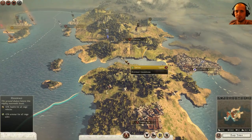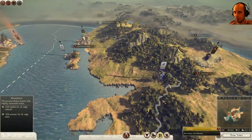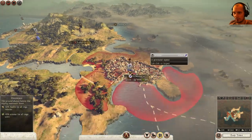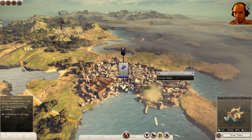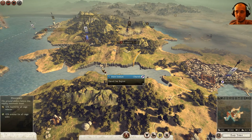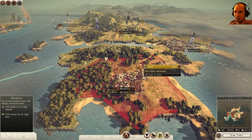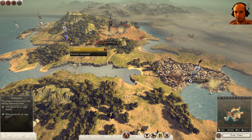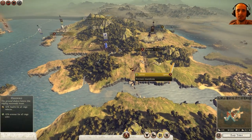All right guys, I'm going to have to end it here for this playthrough. But I think what we're going to do is do a sneak attack on Athens next time, and hopefully we can take them out. I'm going to have to build a bunch of troops, but I think we could do it. Thanks, guys, for watching. Take care.